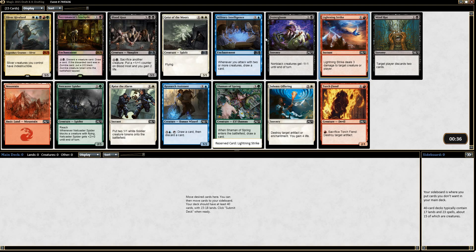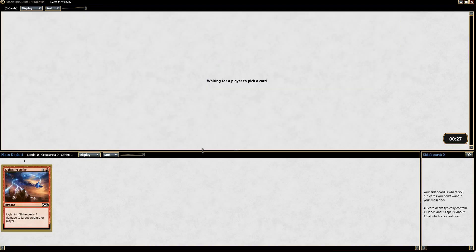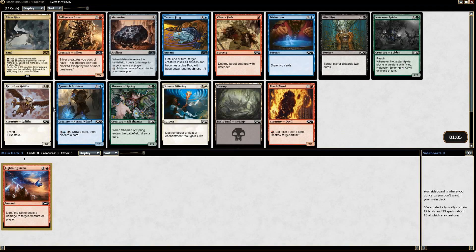Necromancer's Stockpile is not worth going for. I like Military Intelligence, I like Shaman of Spring, Raise the Alarm — I think those and Lightning Strike actually start to approach the same area, but I'm definitely in the Lightning Strike camp between those two. Lightning Strike is a little better because you don't have to fight quite as hard, and red is still a very good color.